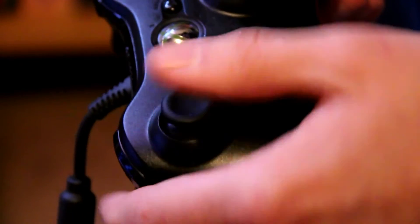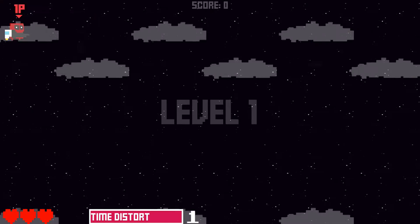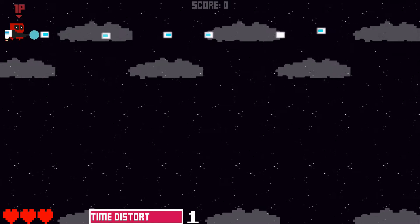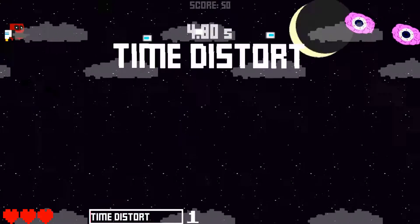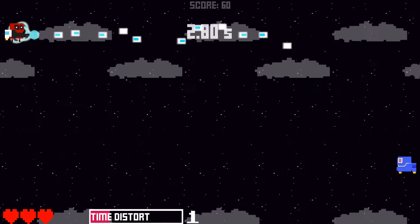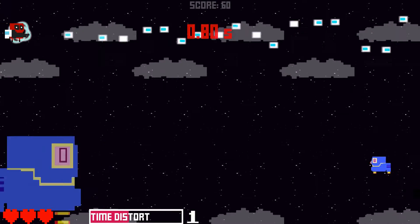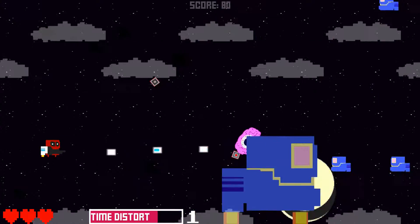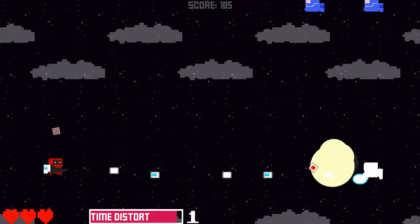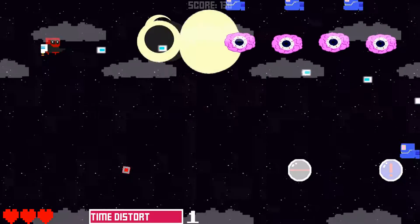Seems like my controller is broken since I can't move. Nope — it works. A button shoots, so by process of elimination the B button does time distortion, like I suspected. But how do I move? It said joystick at the beginning, so... wait, maybe it's the D-pad. It's the D-pad! Moving works, and I gotta say, it's incredibly fluid.